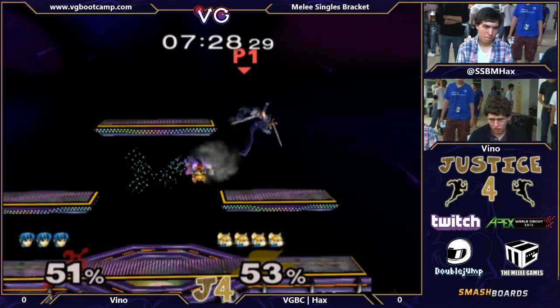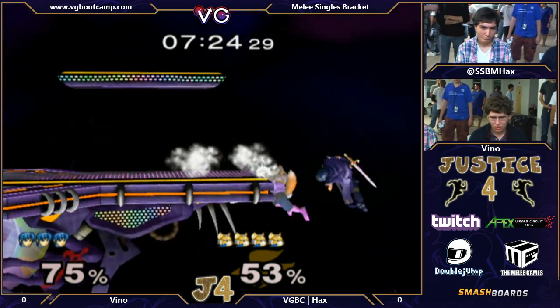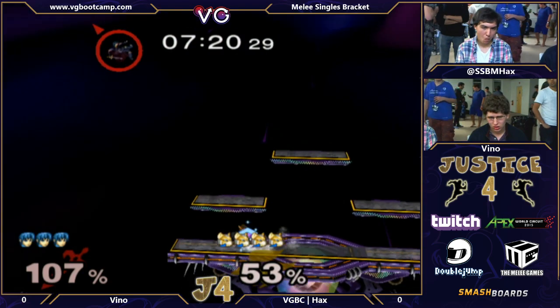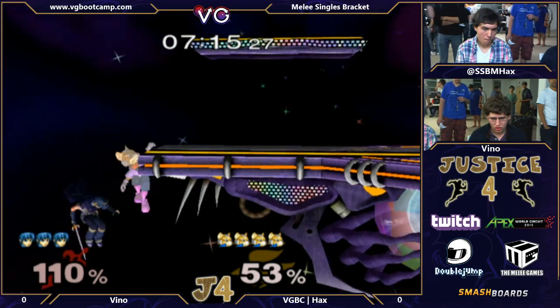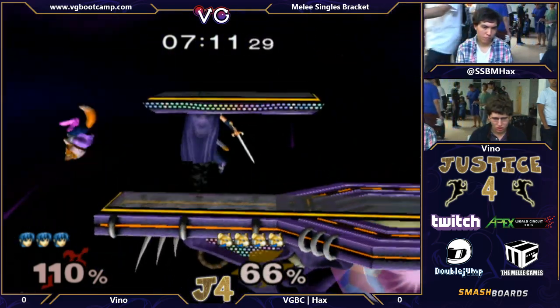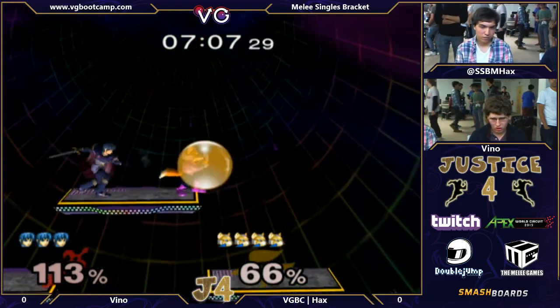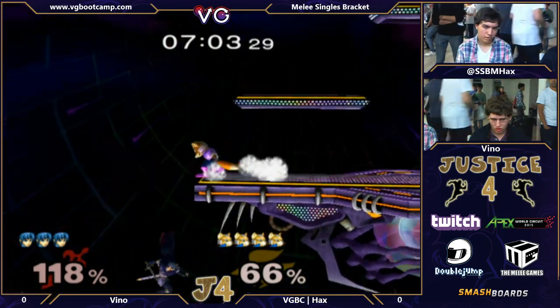Hax — he's so fast. It forces people to use their defensive options faster, and he really capitalizes on that. You see Vino using that jump early to try and escape the ground pressure of Hax whenever he gets a hit, and Hax is looking for that and capitalizing on it, getting all of this percent damage on Vino. Very wise by him.